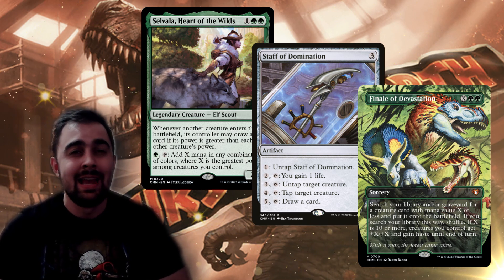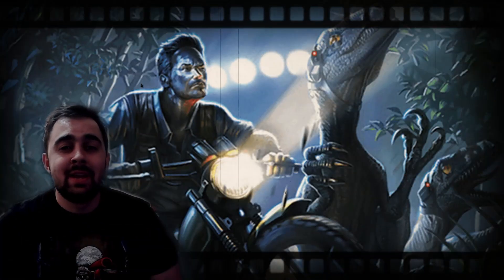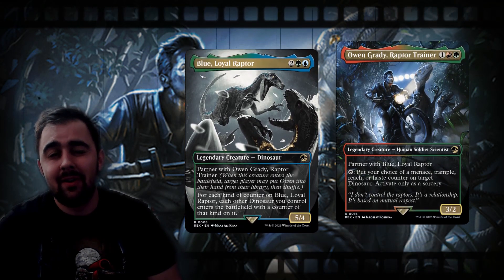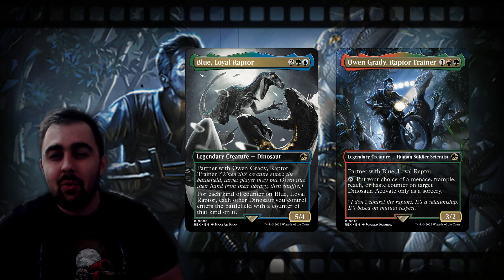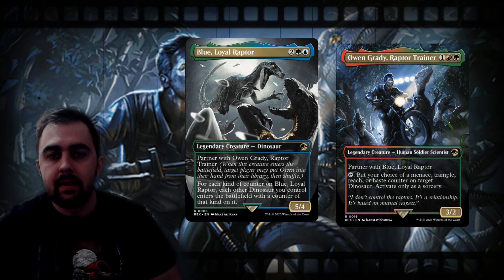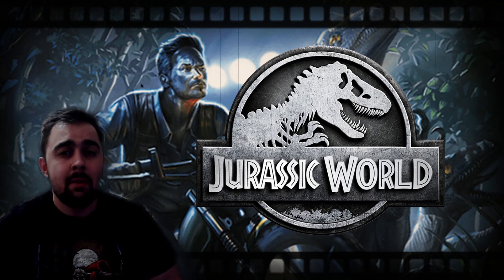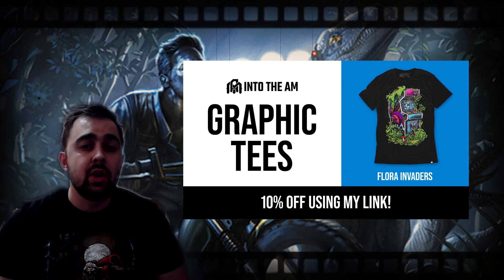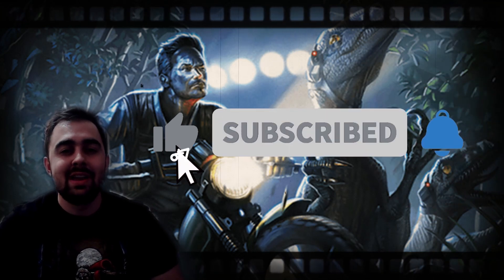I love the Finale of Devastation art because it features dinosaurs, which fits the theme perfectly. That's going to do it for me — thank you so much for watching this video on Blue and Owen. I feel like this is going to be one of my favorite Commander decks of all time because I'm playing dinosaurs and cards from Jurassic Park — what more could I want? I hope you're as excited as I am. Let me know in the comments if there's anything you would change personally. Also thank you again to IntoTheAM for sponsoring — use the link below for 10% off your order. Like, share, and subscribe, and thank you for stopping by.